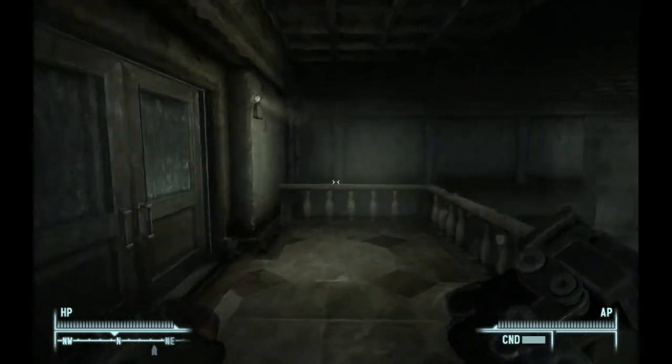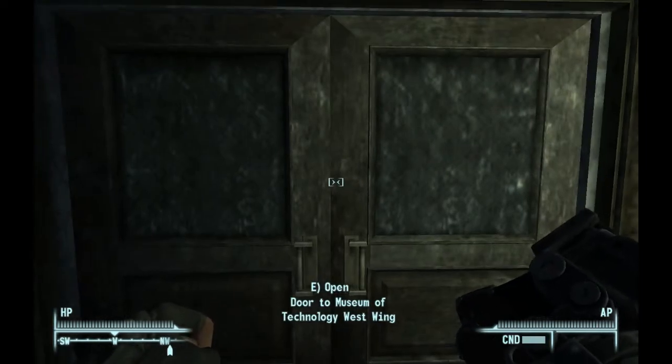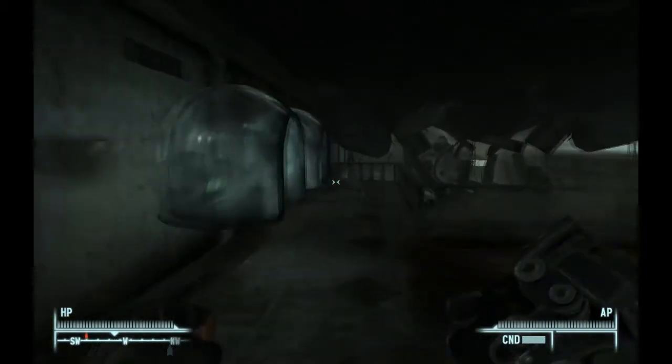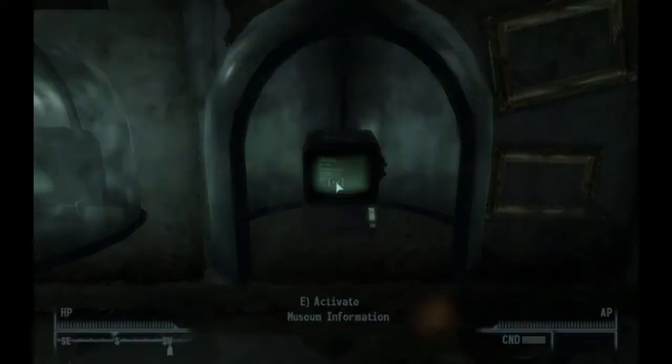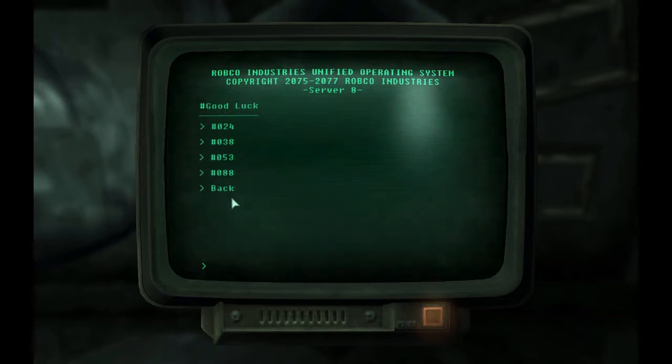Once you exit the tour, you're going to arrive at the Door to Museum of Technology West Wing. Once you get through there, go to this terminal and enter the number 53.